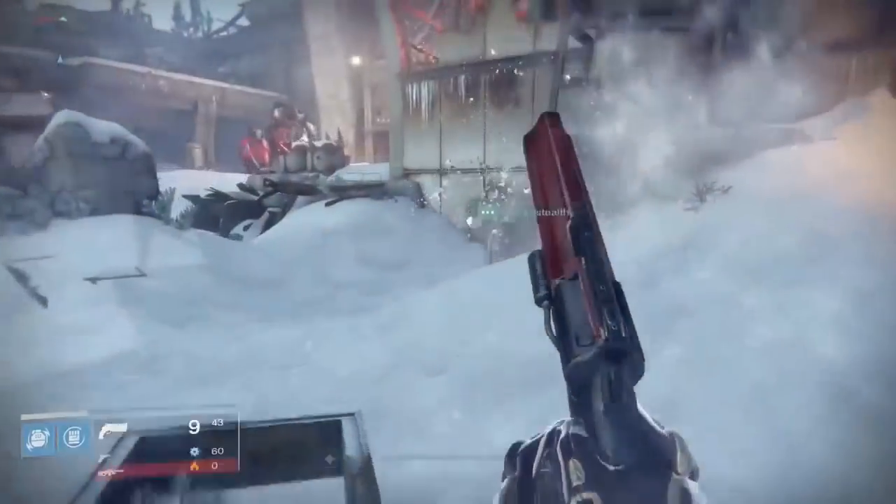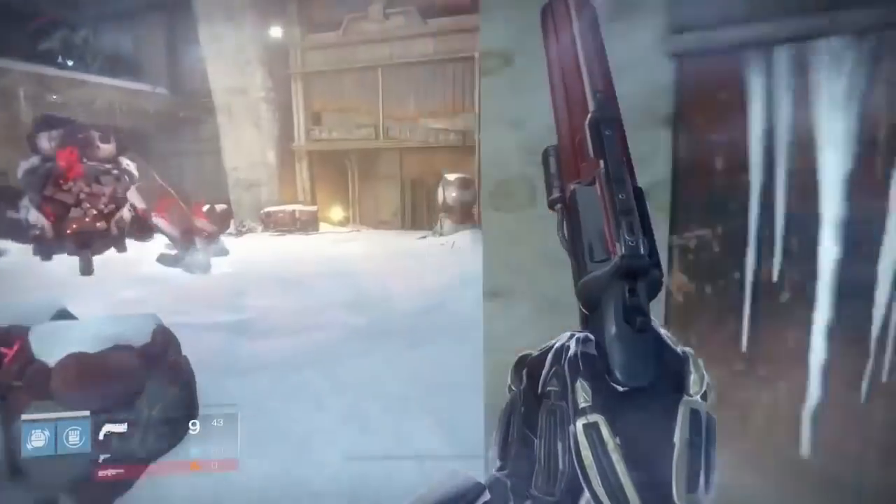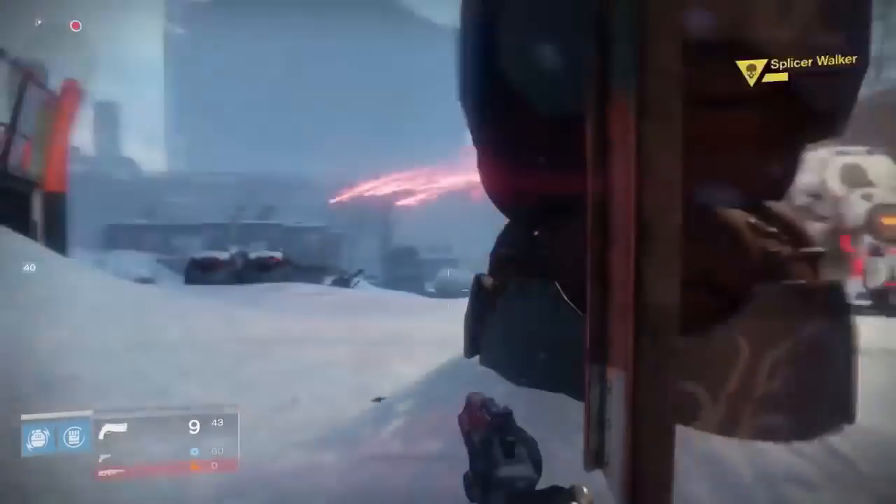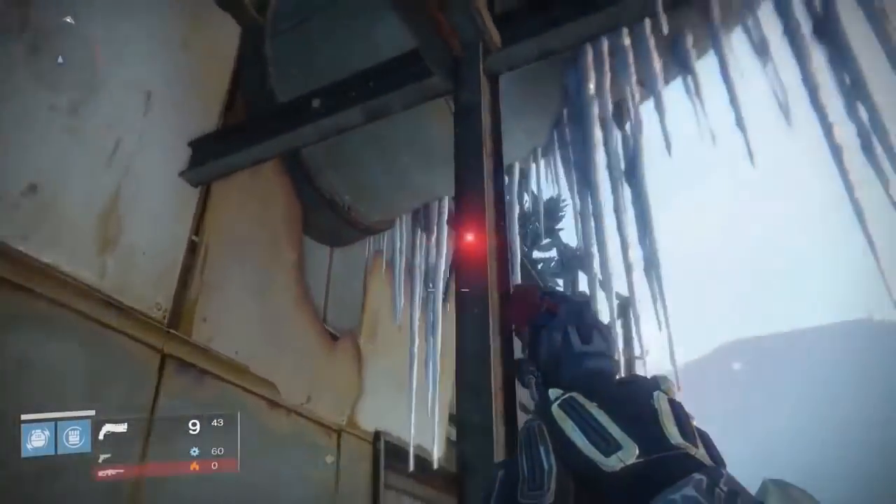Iron Lords 2.3 is located on the right side of the walker tank. Go towards the back on the right side, turn around, and it will be on a beam up high.